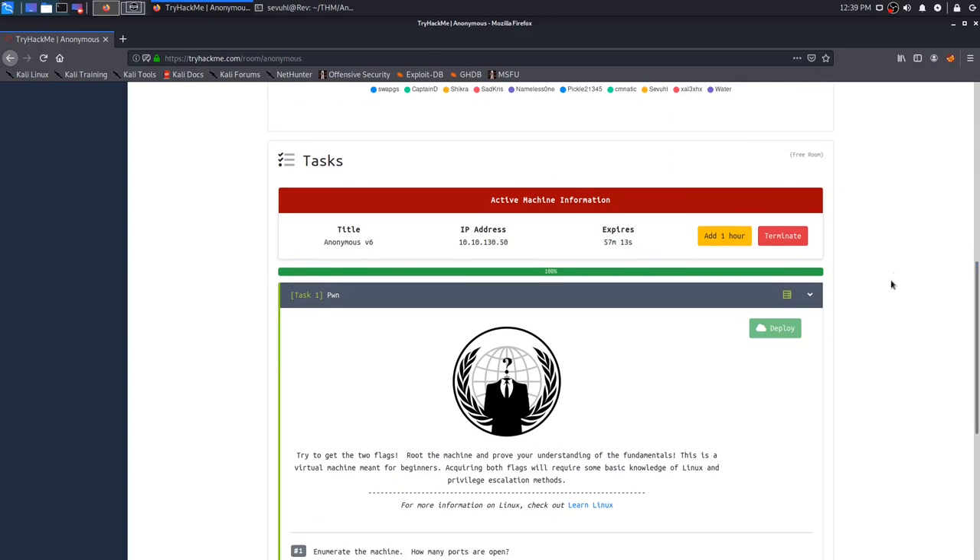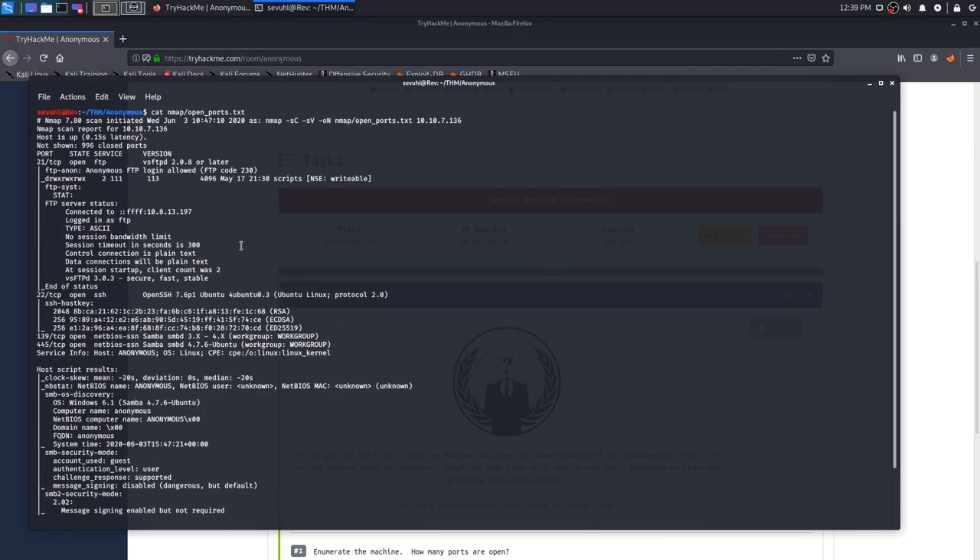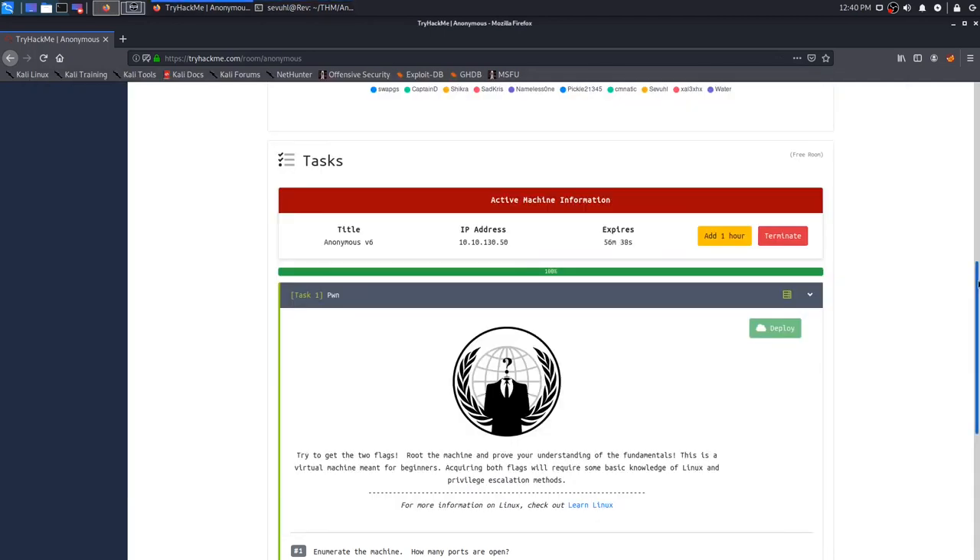Let's hop into question number one: enumerate the machine and how many ports are open. I'm going to run my default nmap with -sC for default scripts, -sV to enumerate all versions, and output that to an nmap directory called open_ports.txt, then supply the IP address. I already ran that so we can just cat that information out. We find that there are four ports open: FTP on port 21, SSH on port 22, and SMB on 139 and 445. So that answers question one - four ports are open.